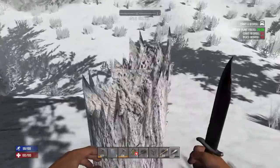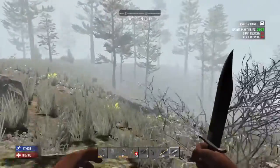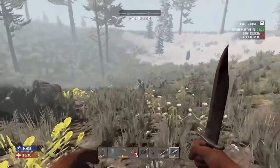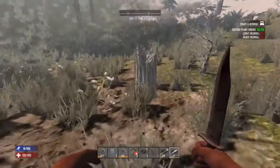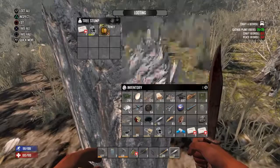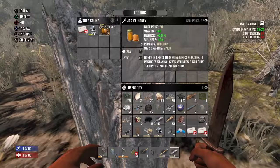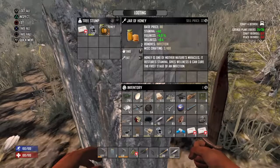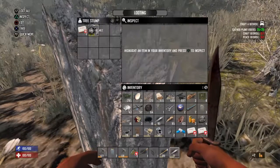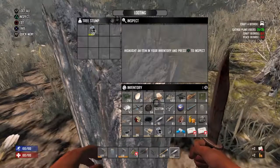Chests are one of my favourites to loot because they've always got guns, ammo, and all the good stuff. With honey, it gives you 6.9 fullness and 0.4 wellness, so they are good. With med kits, may as well keep them if you've got them.